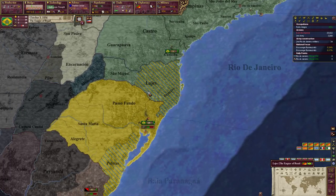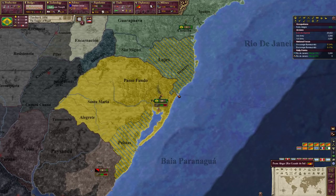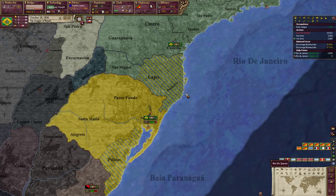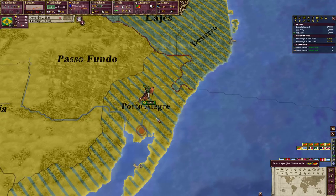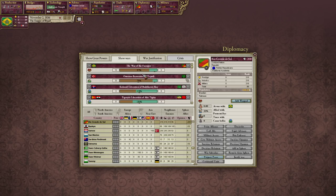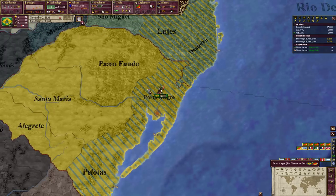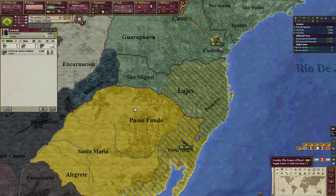Since not too much is happening, let's go ahead and speed up to speed 4. We built another artillery regiment — let's transfer those guys over to Curitiba. We took the capital of Rio Grande do Sul and we are winning the war quite decisively. We're winning by 57% war score. I can propose peace to the Rio Grande do Sul — we need 85% war score to annex them, so we have to siege down a little bit more before they'll acquiesce to our demands.